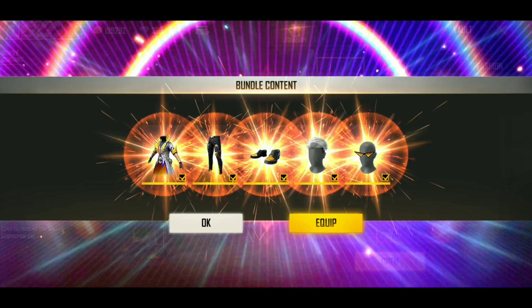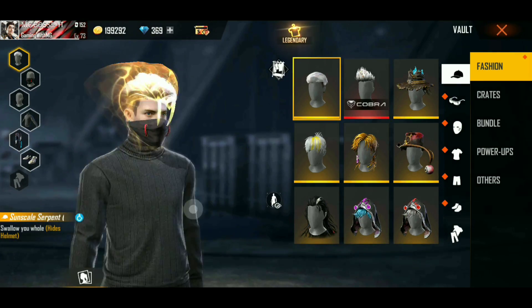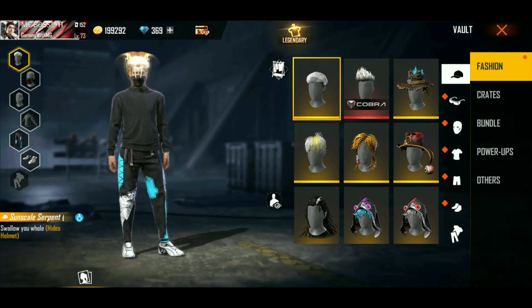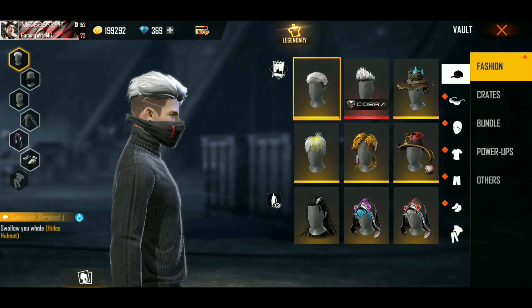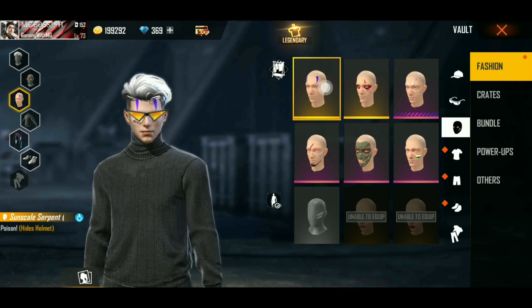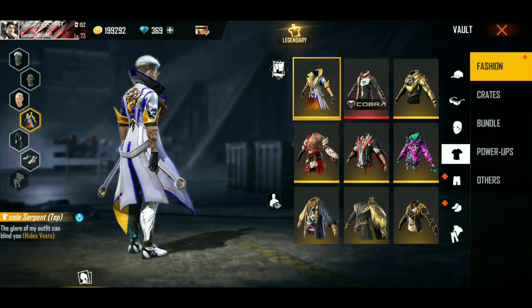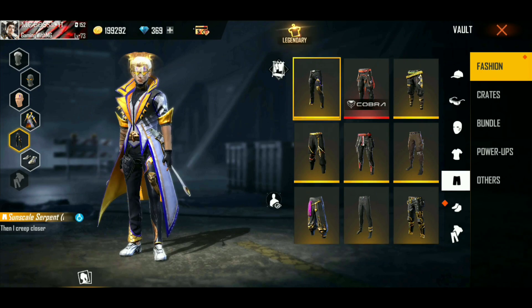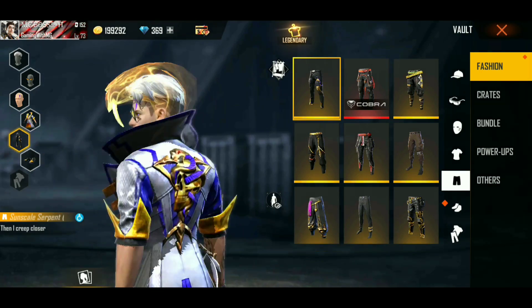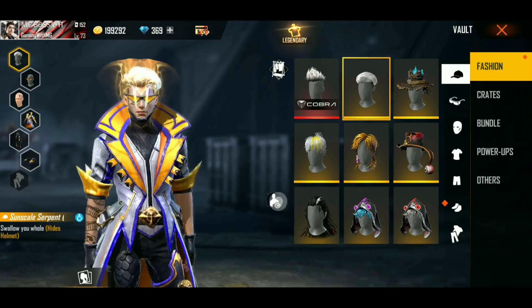I will open the bundle and use it as a style. A style is very good for the bundle. The bundle is very normal but the bundle is very good. Now we have the total bundle of bundles — bundles are very good for the air style. This is only 20 damage.